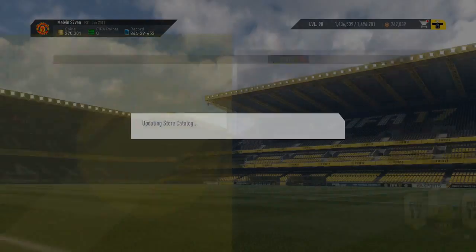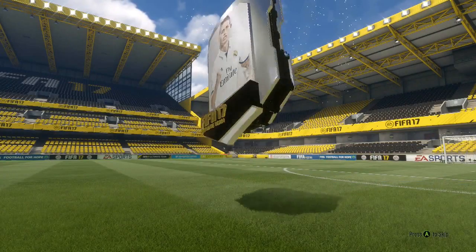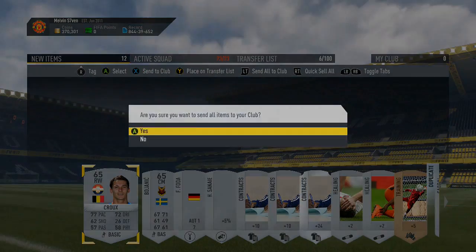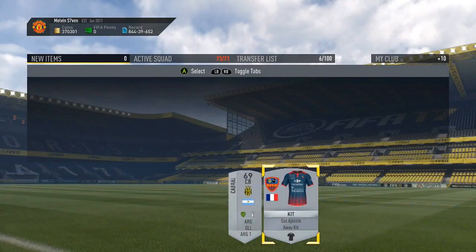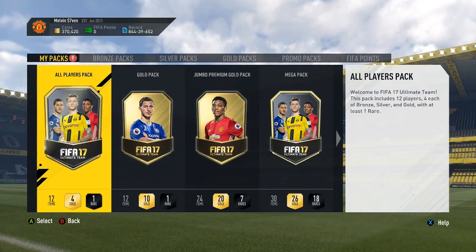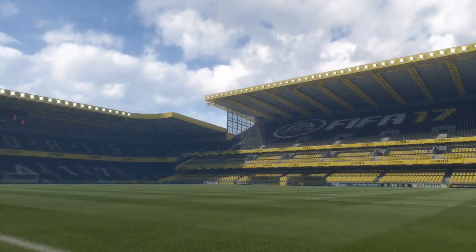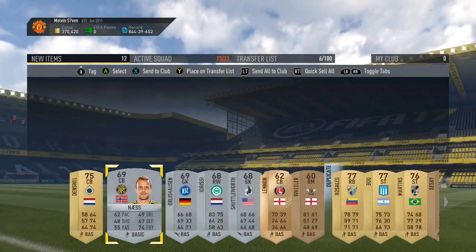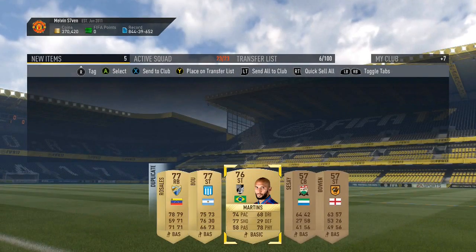We're going to open those packs and hope for the best — there are eight walkout inform cards in packs right now, hopefully I can get at least one. I'll skip through the silver packs because you're really not going to get anything good unless it's one of those Toulouse defenders — I think at one point they went for a lot but not anymore. I'll store everything; if there are any Germans in a different league I'll definitely list those.